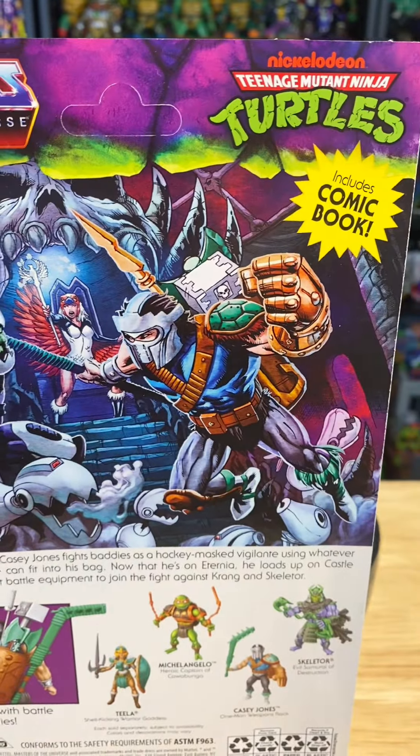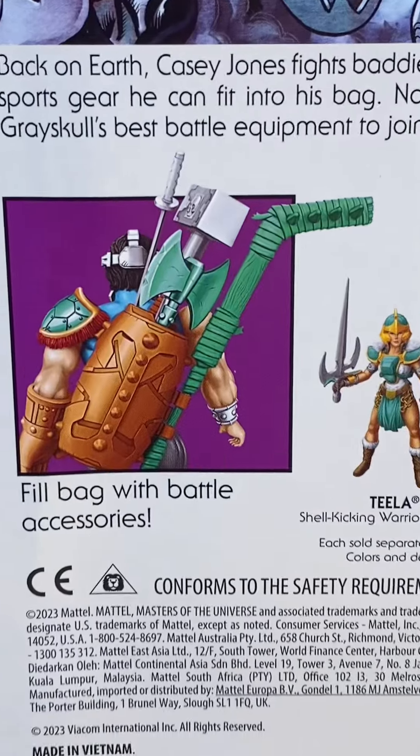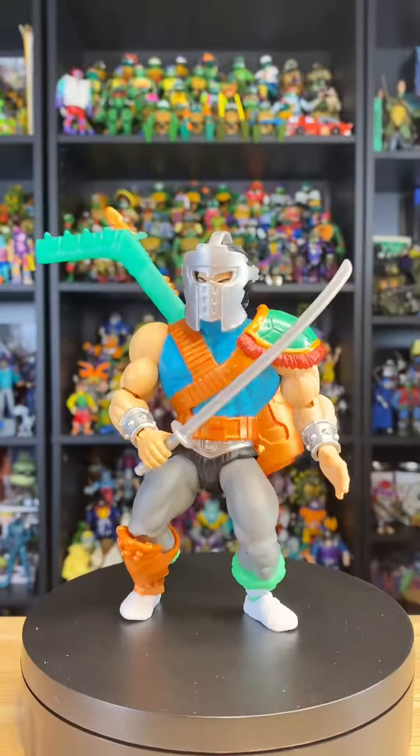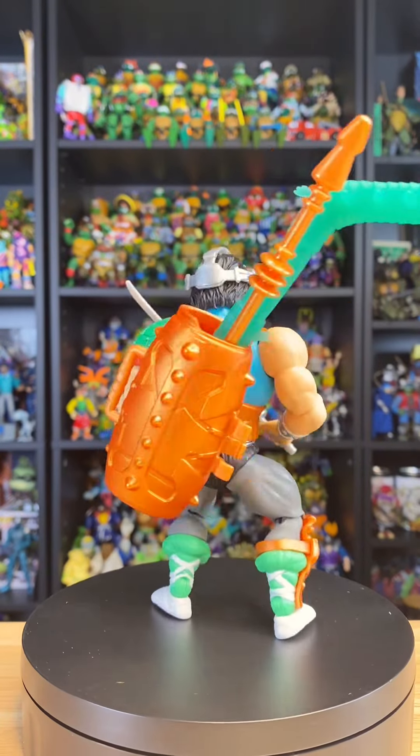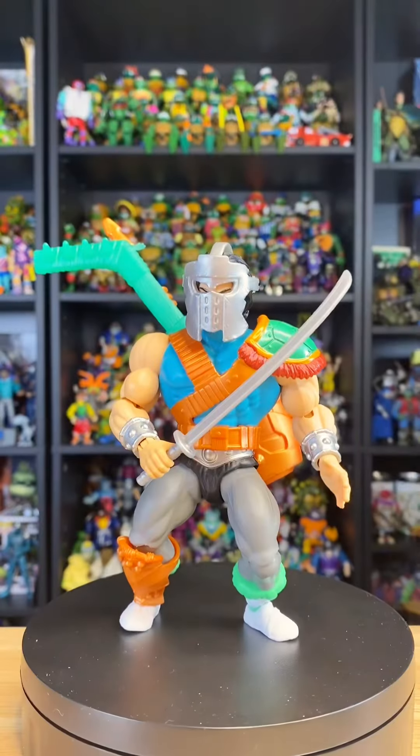We get some nice Casey versus Mousejaw action on the back with a little sneak peek of April as the Sorceress. By the looks of it, he comes with a ton of accessories. This is all the stuff that was displayed easily in the bubble, and this alone is more than we get from any other figure in this line, but they also threw in a baggie of extras.